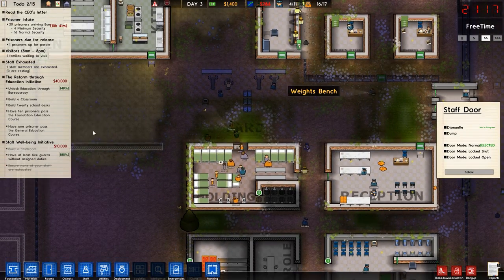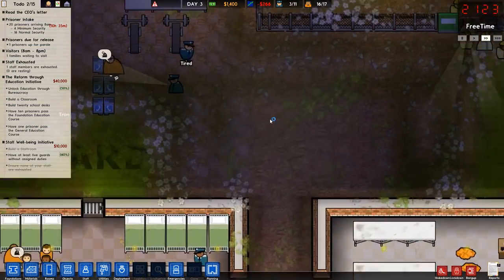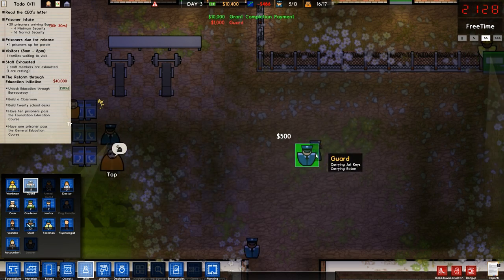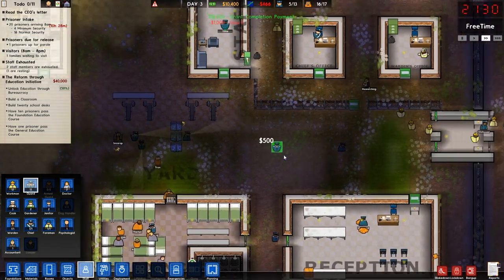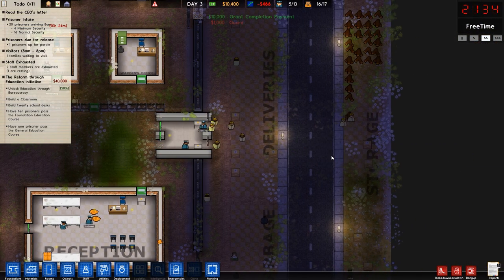So how are we going here? We have the staff room, so we got the grant. Even though we're running a bit low. Have at least five guards without assigned duties? Can we afford some more? Got it. Plenty of guards and a bunch of money. Excellent. We are losing money now, but that's okay. Let's sell a couple of these trees. The next lot of prisoners should help quite a bit.